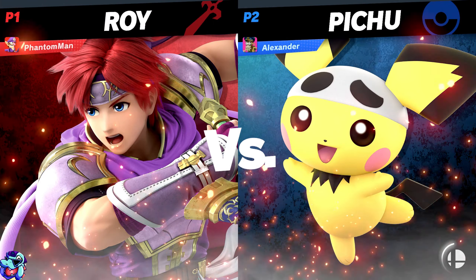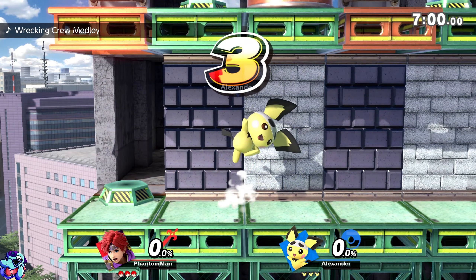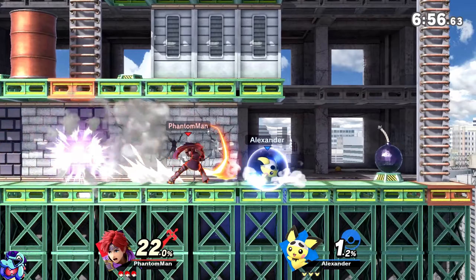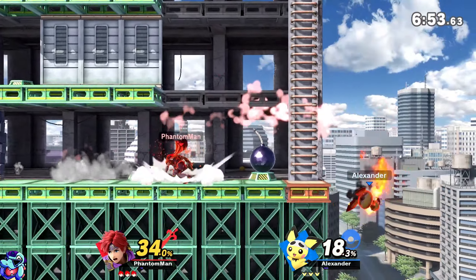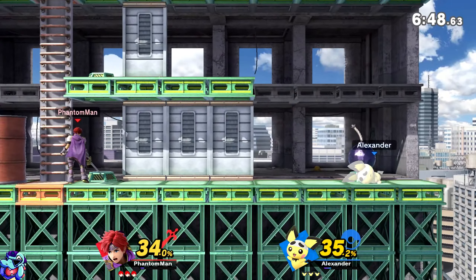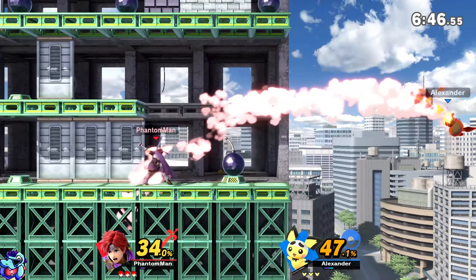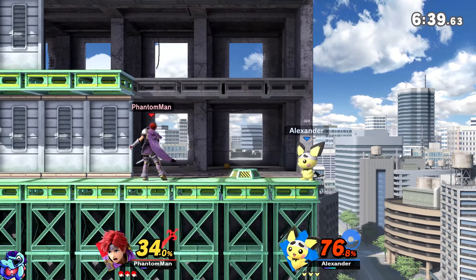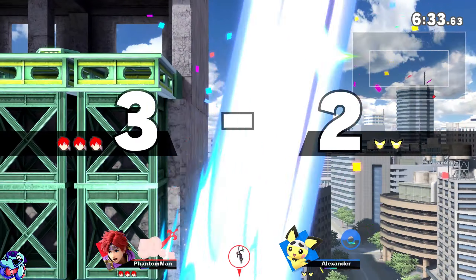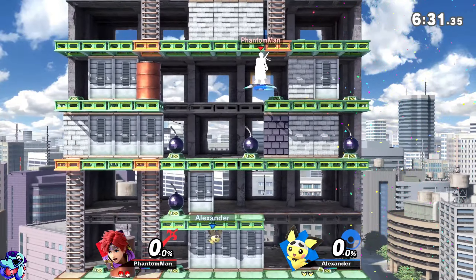Our first battle is going to be against Alexander playing Pichu. Pichu is very fast, but so is Roy. What I want to remember is that Roy's regular attacks have really short range. But one thing I do like about characters like Roy and Marth is that their specials are really good. They have a counter, and their side special has different inputs depending on whether you do an up, down, or sideways direction. We both died — I know why I died, I wasn't fully paying attention to how much recovery I had. But why did Pichu crack it?